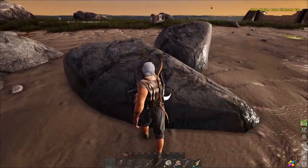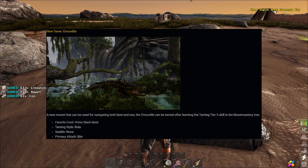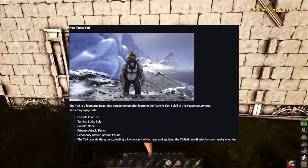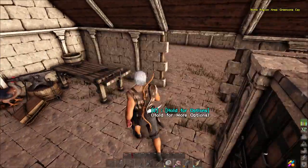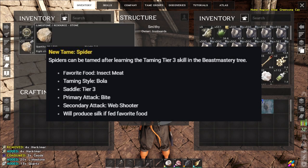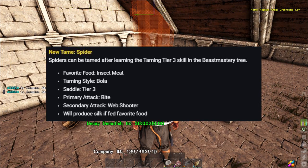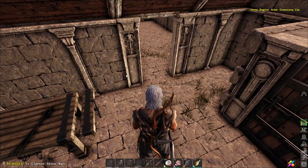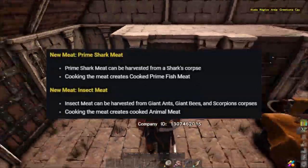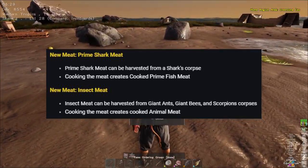Looking at the new tames: they've managed to get the croc as a tame using prime shark meat as its favourite food — it's a boulder tame on taming tier 3. The yeti's favourite food is ice, it's also a boulder tame, and it pounds the ground dealing a low amount of damage and a chilled debuff. The spider is now a possible tame, with favourite food being insect meat — a new meat. No saddle required for either at this point in time.